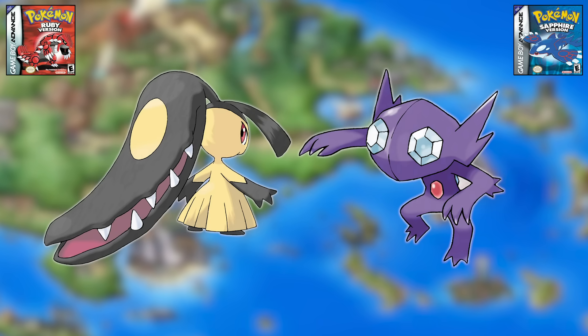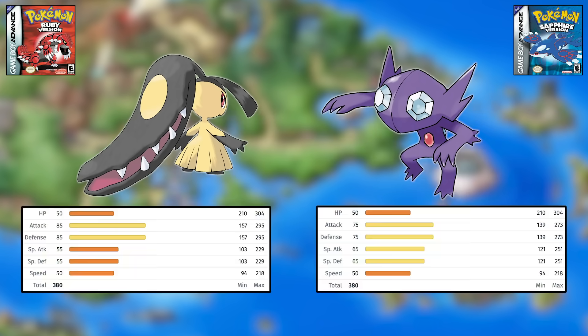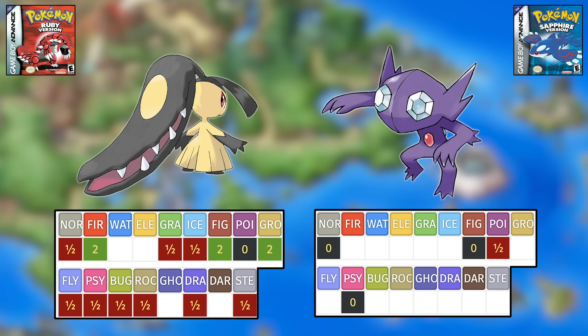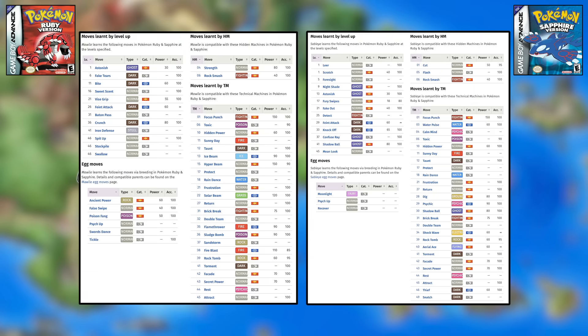Next is Mawile versus Sableye. Both have equally horrible stats, but Sableye gets the edge for two reasons. The first is its typing — not actually having weaknesses at this point in time since Fairy didn't exist yet. The second reason is move pool: Sableye gets lots of Dark and Ghost type moves, while Mawile literally doesn't learn a single Steel type attack. Sableye's bad, but Mawile is useless.